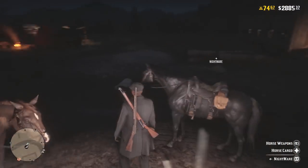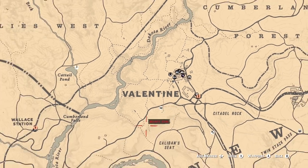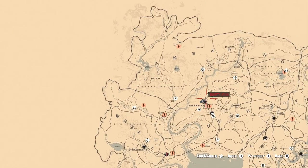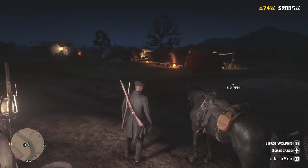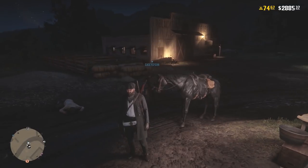To avoid that, spawn in Tumbleweed, St. Denis, somewhere completely far away from Valentine, and then fast travel all the way to Valentine. That will make sure not too many people are in there. Valentine is a popular location — at the start of this method there was no one over here, and now there's a ton of people. So you just need to be wary of that. That's the only problem with this method, but other than that, this method is absolutely amazing.